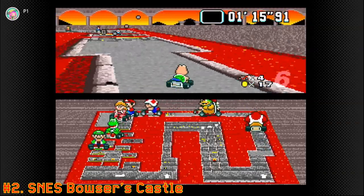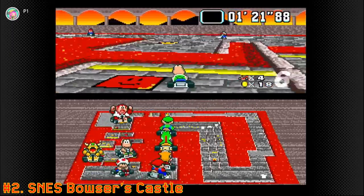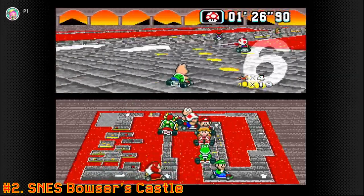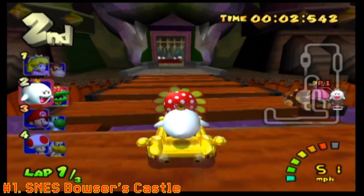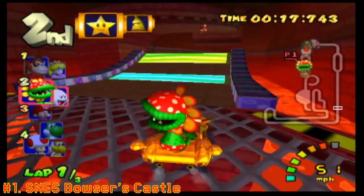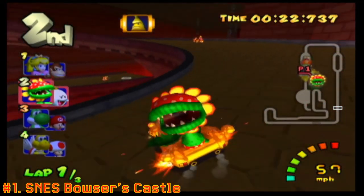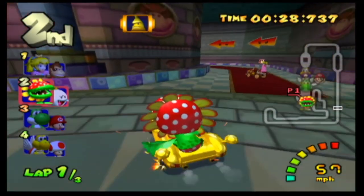Number 2: SNES Bowser's Castle. It's surprising that this forgettable version ranked higher, but it's largely because there's no high competition for SNES tracks. It could still be jeopardized by Vanilla Lake, but I'd imagine this would be the option if Vanilla Lake wasn't included at all. Ranking those like GBA: 1, 3, and 2. And lastly, Number 1: GCN Bowser's Castle. I can see this one make its way to the Booster Course Pass, with the majority of Double Dash's courses being pretty good. There are the highly requested courses and one datamined track, but Double Dash is in a spot where the bar isn't as high nowadays. If there was one Bowser's Castle course to pick, I really do hope it's the GameCube version.